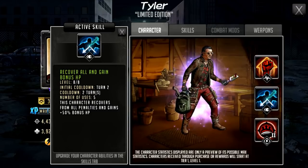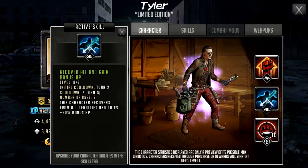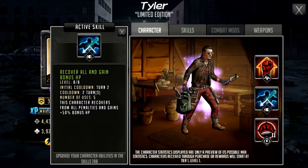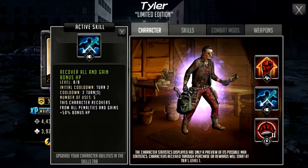Moving on to his active skill: it is Recover All and Gain Bonus HP. Initial cooldown of two, cooldown of two, number of uses five. This character recovers from all penalties and gains 50% bonus HP. This is a pretty decent active skill for an attack team because you can decide when you want to use it — if you've got infection and you're just about to be taken out, you can cleanse it and get 50% bonus HP. He has pretty good base HP, so even without increasing his HP he's going to get around 2,000 bonus HP, which is actually pretty decent. The downside is he's not going to gain any AP when he does this, and on a defense team he'll use this even if he is not debuffed.